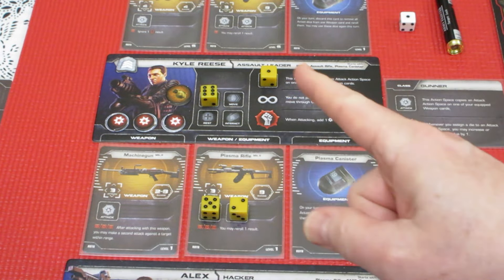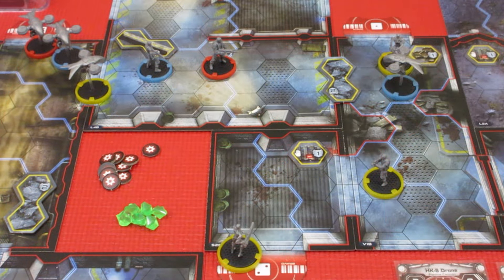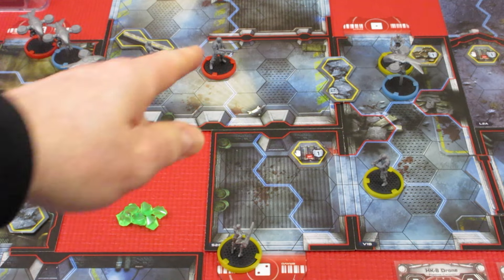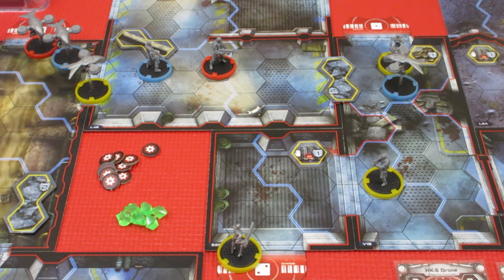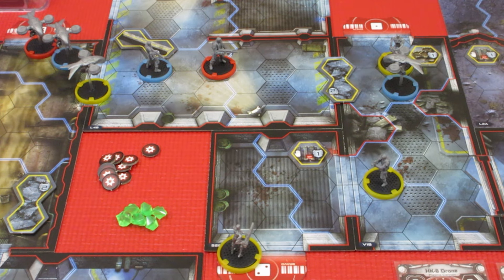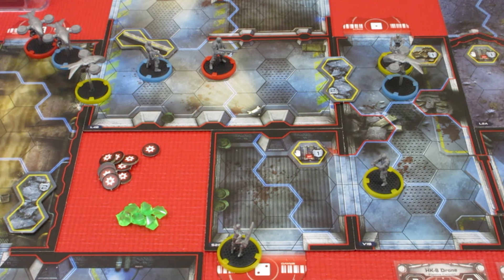Kyle takes 2 more wounds. One more wound and he's going to be downed — ouch. That's how it sits. Back to the board to figure out who goes next. This is really bad. We're going to have Alex go next — Alex in blue. That's the call. Let's get to the dice tray and roll up Alex's dice.